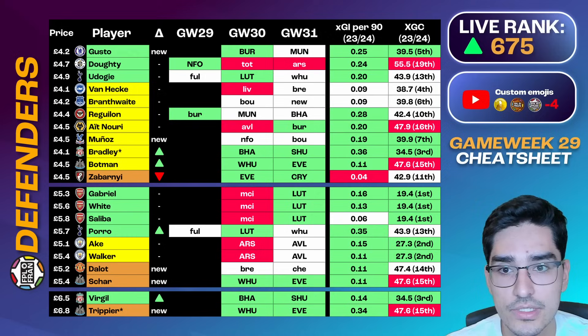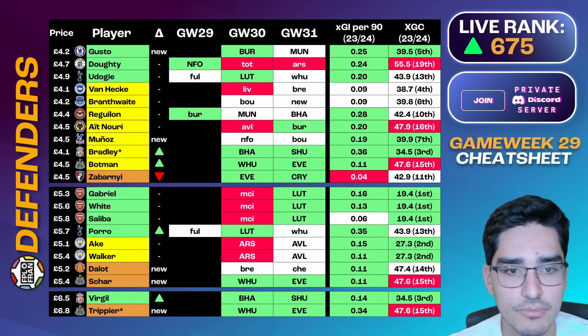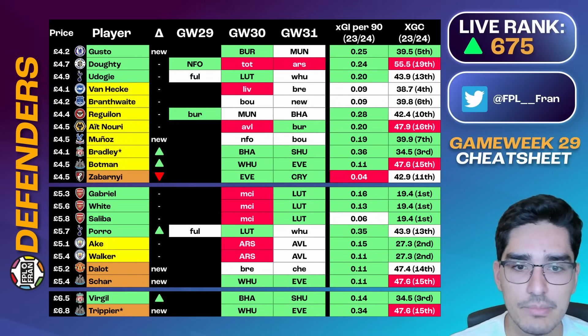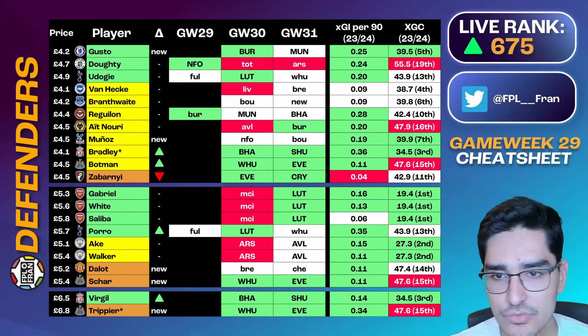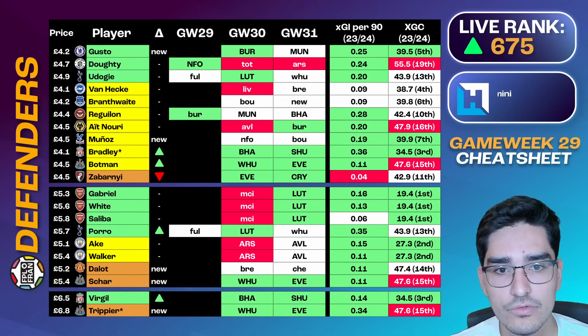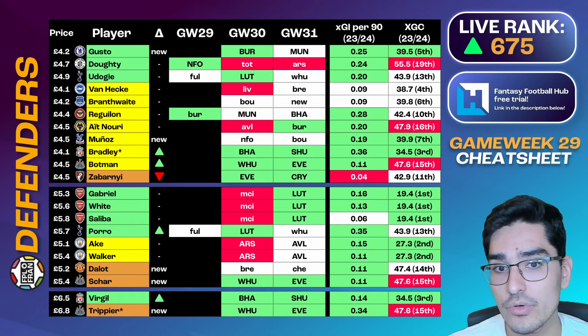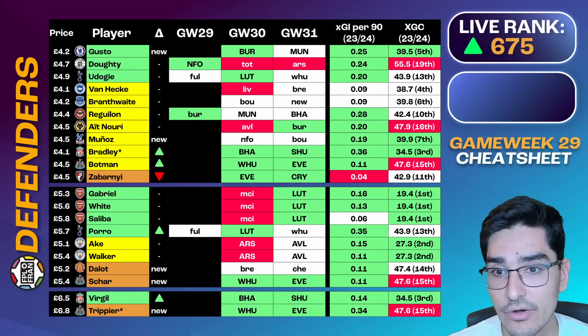Dalot and Chalobah are new defensive options, mainly for the DGW34 consideration. Dalot's immediate run isn't exceptional but could be a differential at this price point. Trippier has been on the bench recently but could come back soon. Livermento hasn't been added to the cheat sheet yet — I still want to assess the Dan Burn and Trippier injuries — but he could very well deserve a cheat sheet mention and a spot in your FPL team, particularly if you're wildcarding in the near future. Keep that player in mind.